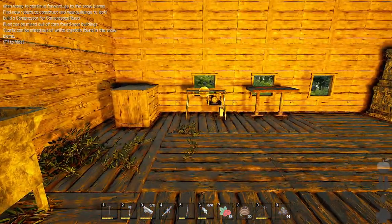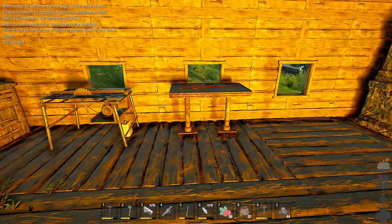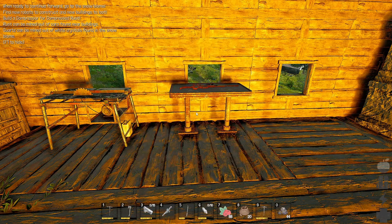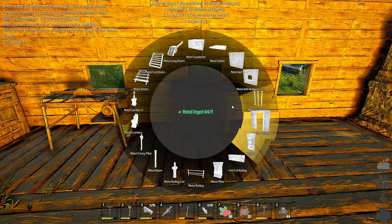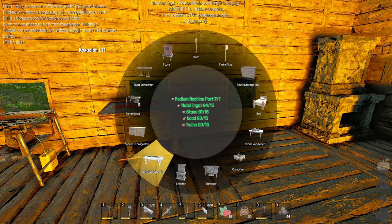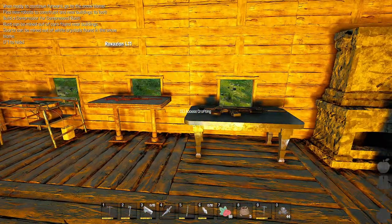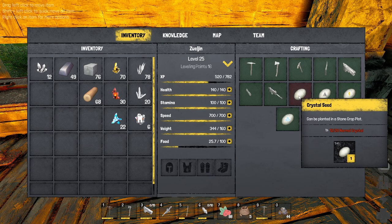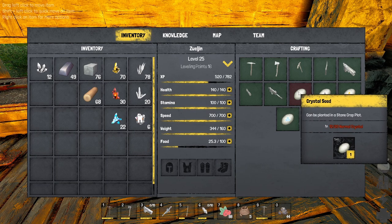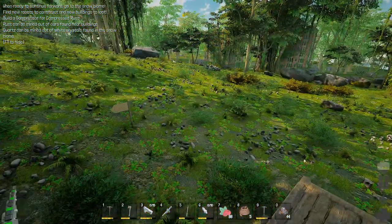I imagine the bench we don't have — the metal table — will give us the option. Let's see: if we go to the metal workbench, we need medium machine parts, metal ingots, stone, wood, and twine. And then we should be able to make seeds — aha! I completely missed this. We need 20 normal crystals to plant that seed. I think we'll just go get that now, not that we need to plant normal crystals since there are so many right outside my front door.